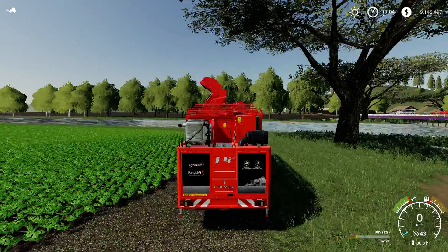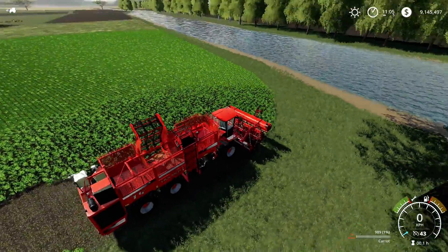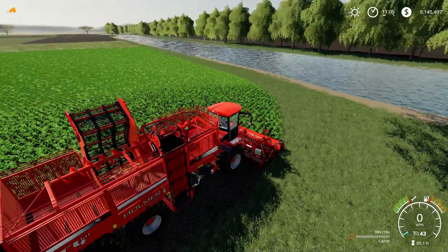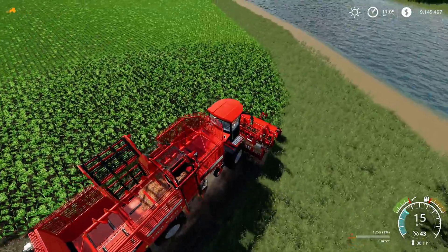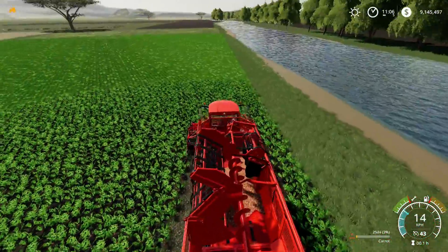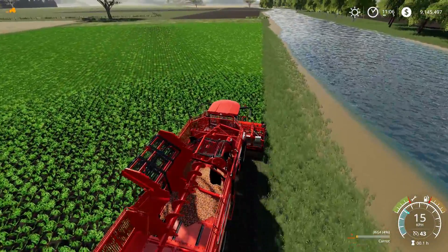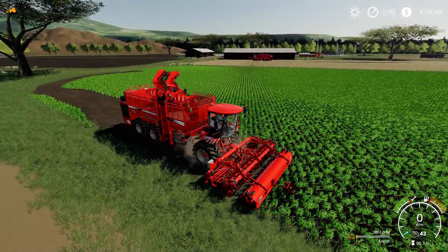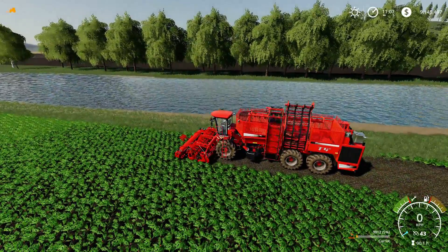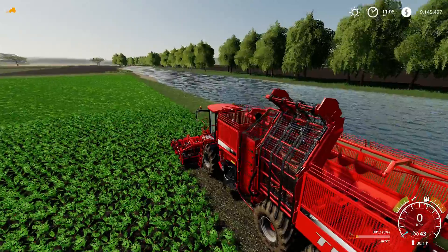The next one is carrots — I've planted a field of carrots just for this purpose. You can see the Homer's got its little name plate there as well, and it's harvesting the carrots and dropping them all in the bin. I'm driving a bit skew — the farm manager's going to fire me! It's also washable and cleanable, and I like how the little things vibrate to shake the dirt off the crops.